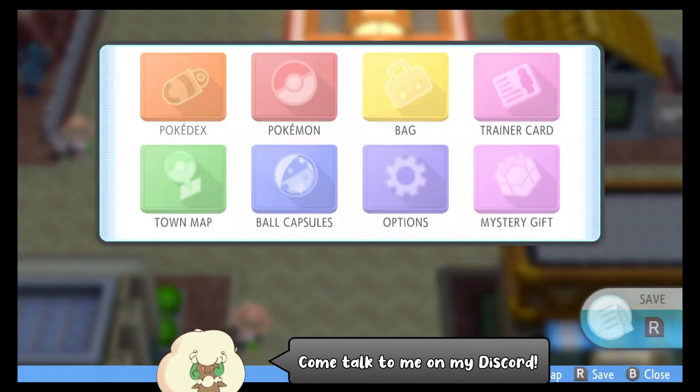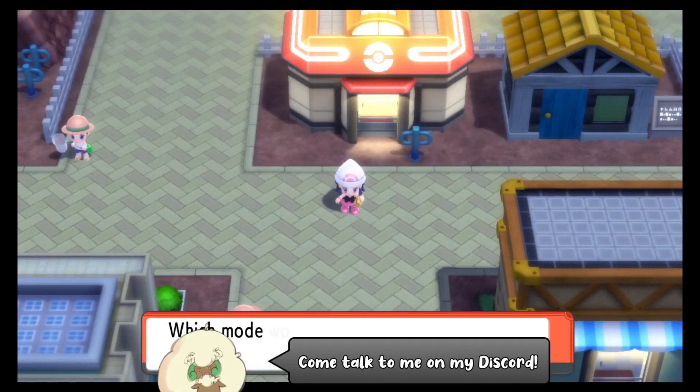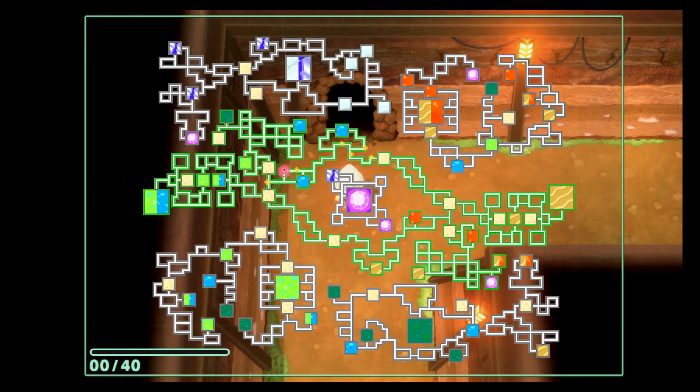Go ahead and start off by flying to Eterna City and make your way down into the Sinnoh Underground. Mudkip is locked to the postgame — you need the National Pokedex to do this, so if you don't have that, go ahead and click the link in the upper right for a guide to show you how.